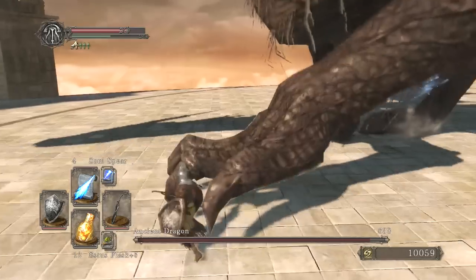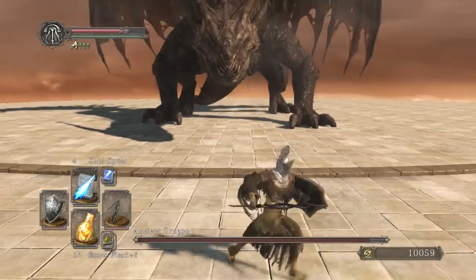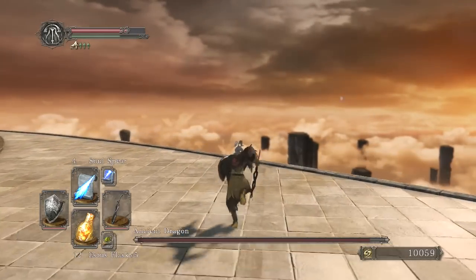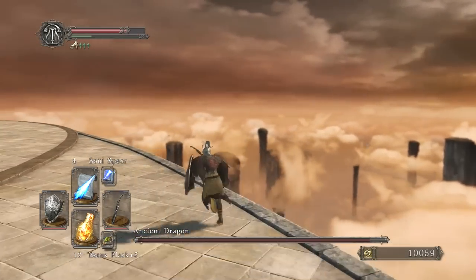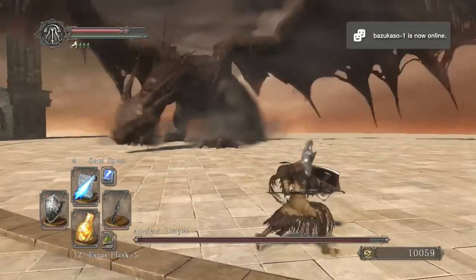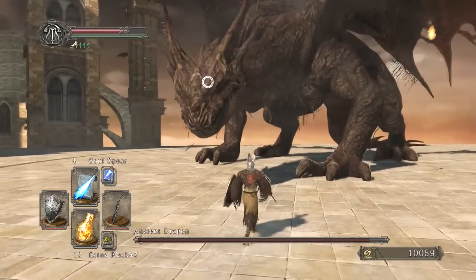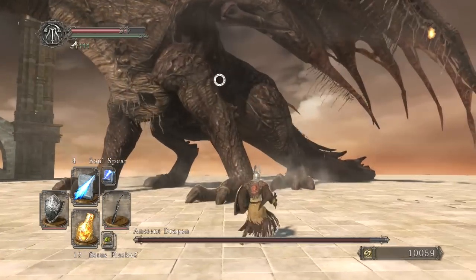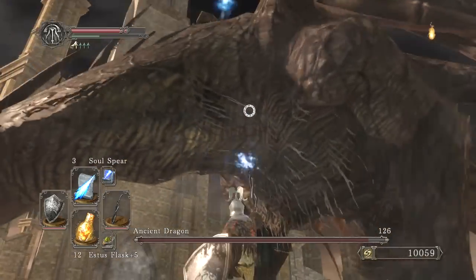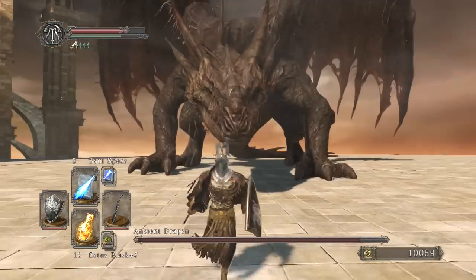We're going to bait a couple of his attacks. We're always going to stay by his right paw. After he does his fire thing, we're going to run out here and see if he goes up and tries to do his fire breath. We'll be super far away already and then we can just run away — we won't be in range of his fire breath at all and then we can run back in. You want him to rear up like that and normally he'll shoot some fire out front, and that's when you can get some attacks in. If you're melee, you want to hit his toes — those are his weak points.